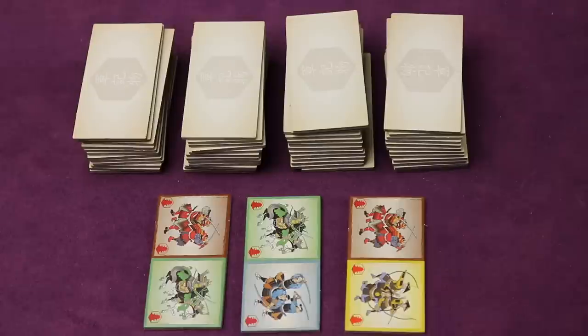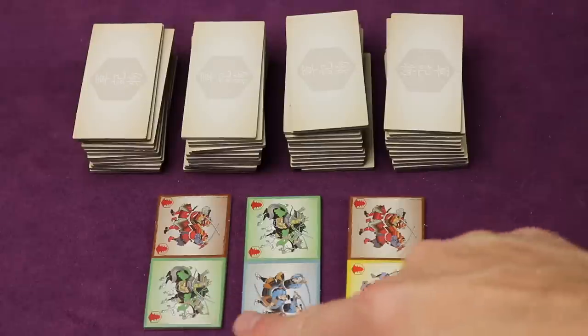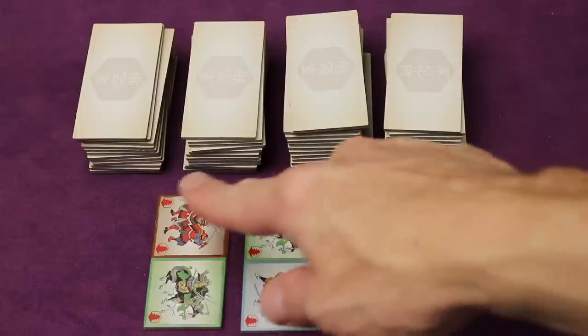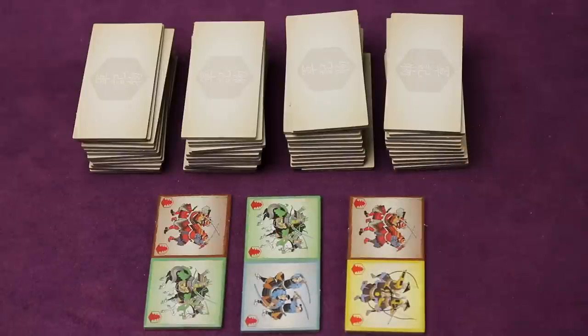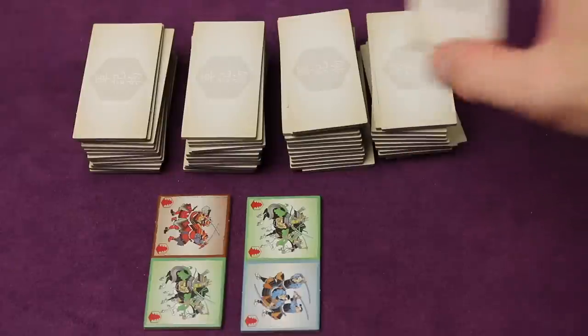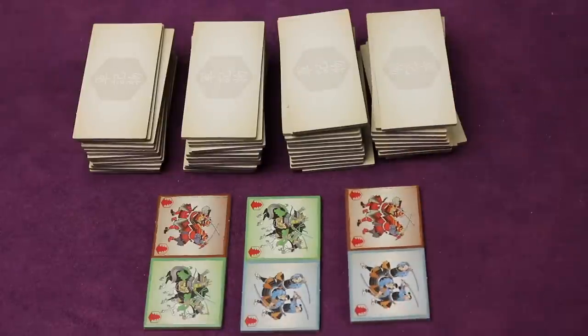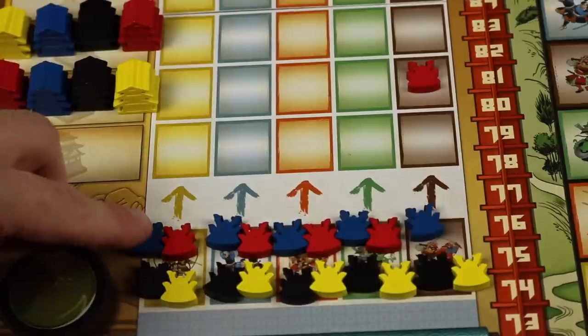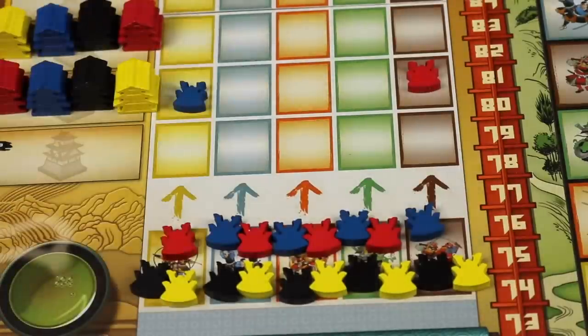After playing one of the large tiles, you select a new one. There are three face-up tiles you can choose from, or you can take the top tile from one of the stacks — split into different stacks so they don't fall over easily. If someone takes one of the face-up tiles, it gets immediately replaced so the next player can see it. For example, a player might move up two on the yellow honor track and take four points, then draw a new tile to end their turn.